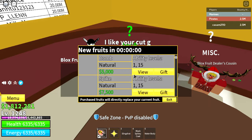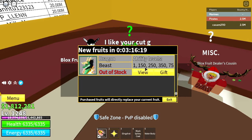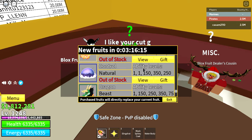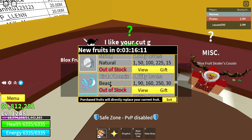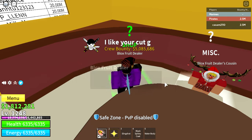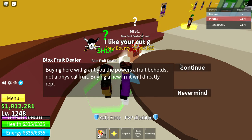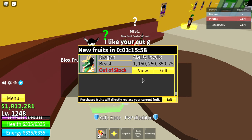They added one new fruit: the Dragon Fruit. It's basically the third Beast-type fruit — or Zone type, however you want to call it. It's the most expensive fruit at the moment, costing 2600 Robux. It hasn't been in stock since it came out, so I'm not sure of the exact price.